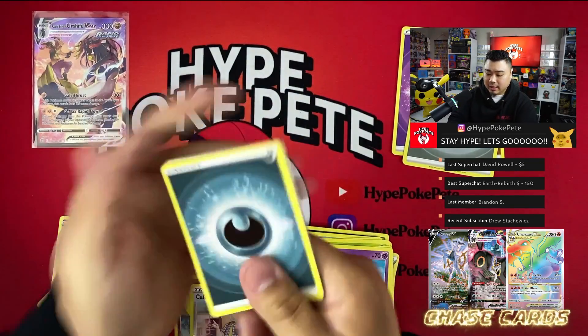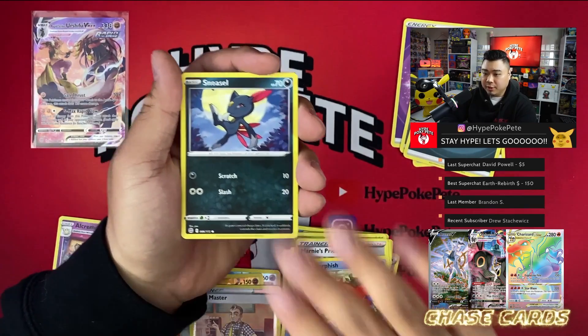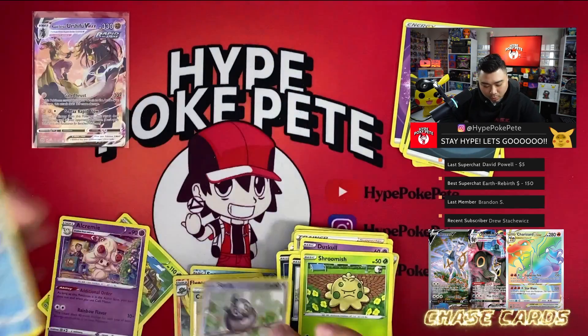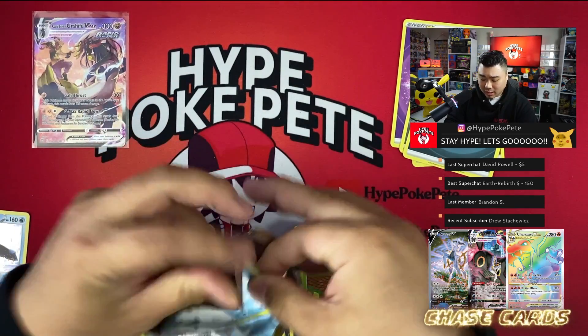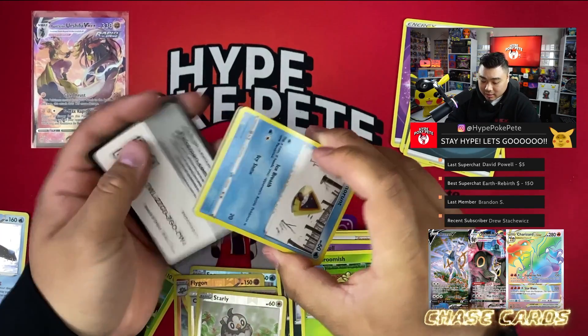Code cards hopefully stay up long enough for you guys to grab them — you can always pause the video. From the next pack: Marnie's Pride, Corphish, Sneasel, Duskull, Pelipper, Shroomish, Starly — and hey, an Empoleon holo! That's not too bad, but we still need something bigger.